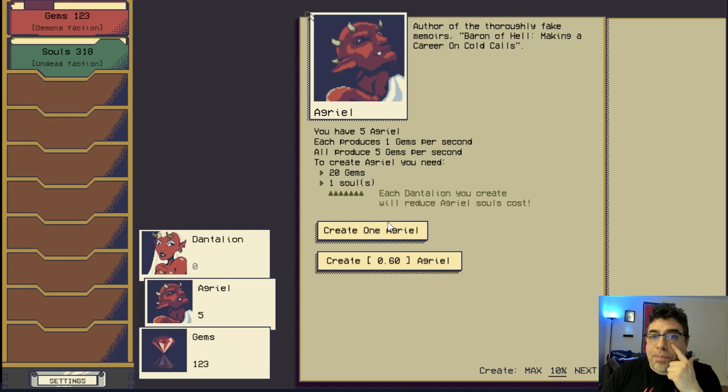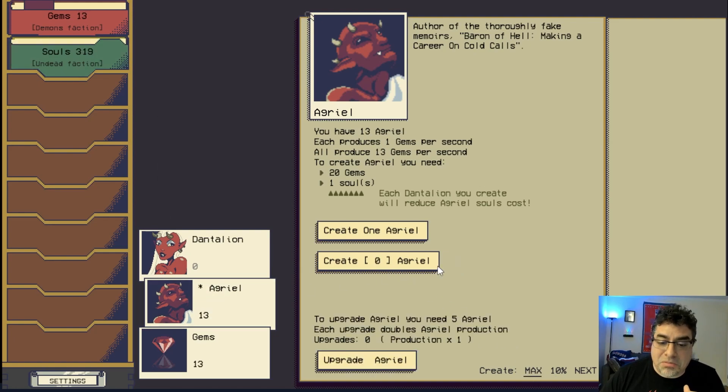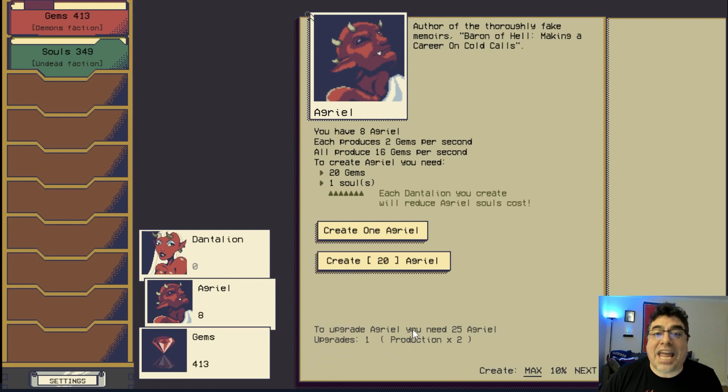Keep an eye on souls because that's what helps you create demons. Let's create the maximum — seven looks like a lot. Now look, we can upgrade our demon. The upgrades work by sacrificing half of your Angriels in order to increase their production. After the upgrade, production is two times faster, so you need to pay the price if you want to succeed in the underworld.